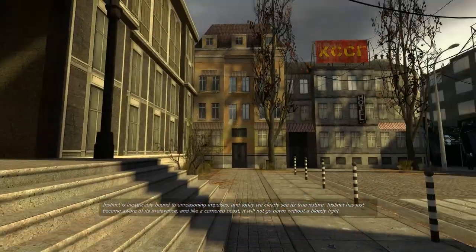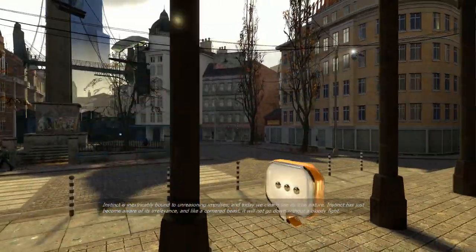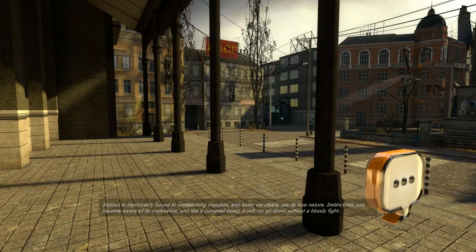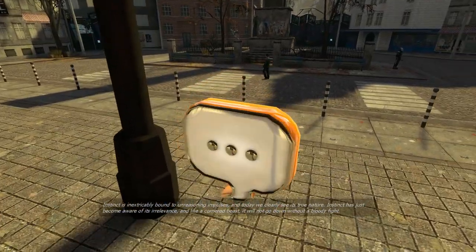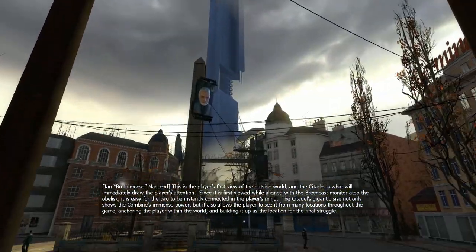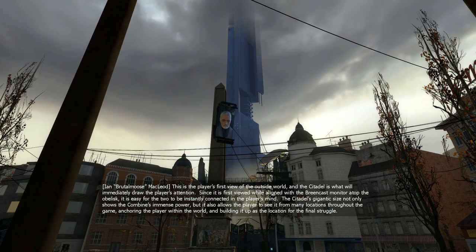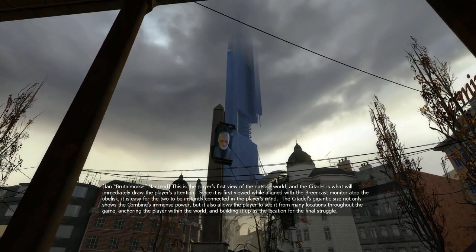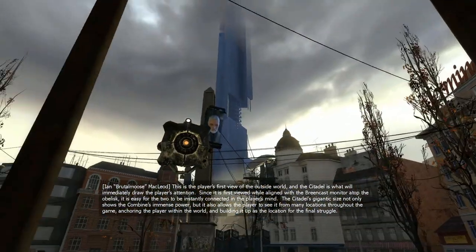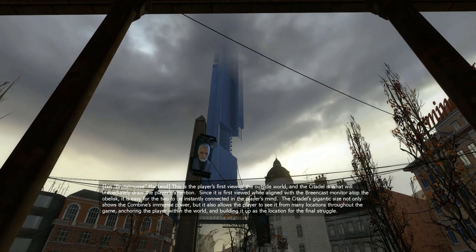Terminal hotel in Latin alphabet but also Russian. They're gonna talk about how their inspiration was Eastern or Central European architecture, but why Russian and also Latin? Let's hear from them: 'This is the player's first view of the outside world, and the Citadel is what will immediately draw the player's attention. Since it is first viewed while aligned with the Breen-cast monitor atop the obelisk, it is easy for the two to be instantly connected. The Citadel's gigantic size not only shows the Combine's immense power but also allows the player to see it from many locations throughout the game, anchoring the player within the world and building it up as the location for the final struggle.'